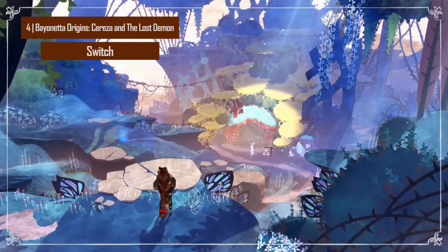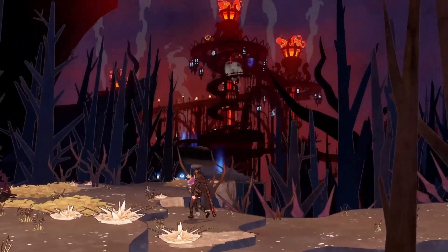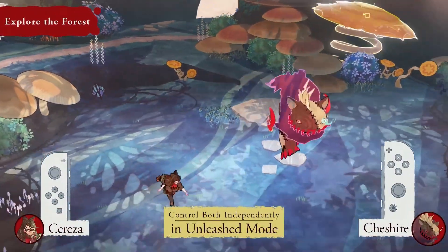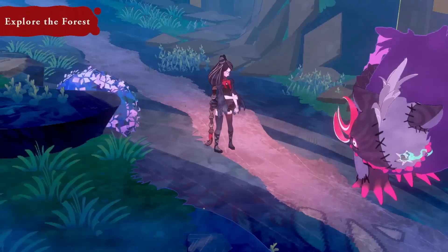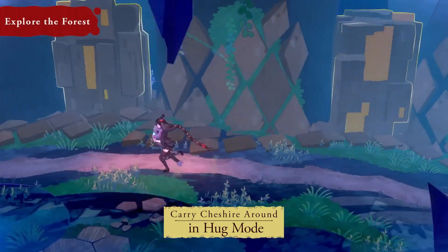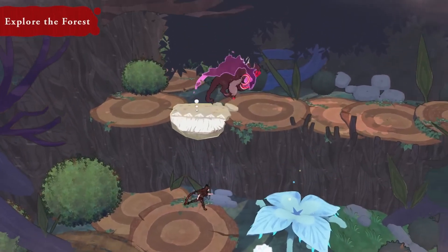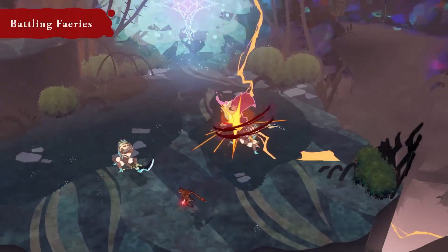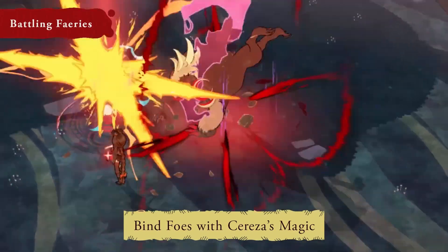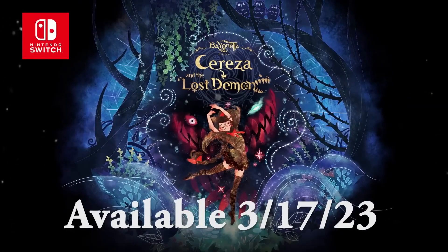Number four is Bayonetta Origins: Cereza and the Lost Demon, a single-player action-adventure developed by PlatinumGames and published by Nintendo. Set in the Avalon Forest, players follow Cereza, a young witch, as she embarks on a journey to save her imprisoned mother. Players control both Cereza and Cheshire — a demon bound to her stuffed toy — using the left and right Joy-Con controllers separately. Cheshire can be toggled between Unleashed and Hug modes to attack enemies and solve environmental puzzles, while Cereza uses spells to bind enemies for Cheshire to defeat. Elemental cores collected throughout the story provide upgrades, increasing the duo's powers as the game progresses. Available exclusively on Nintendo Switch.